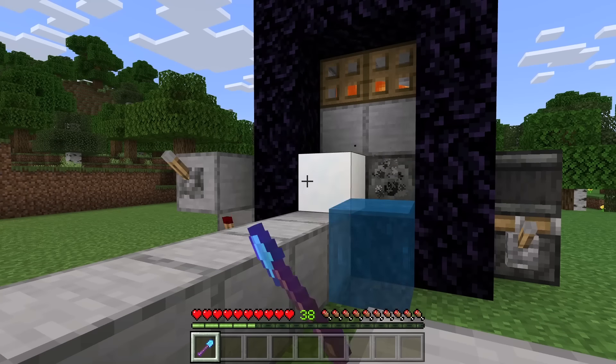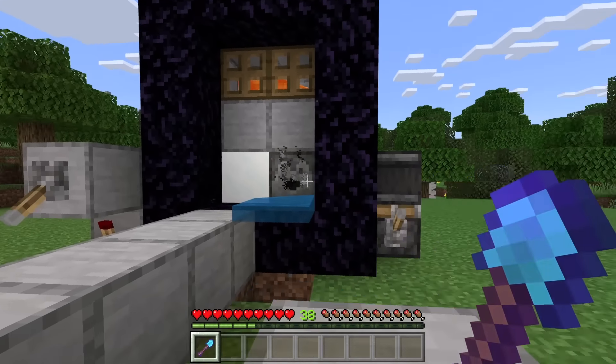Whenever you're done using this farm, all you need to do is flick this lever down, then flick this lever down as well. To collect the nether portal blocks, just open this chest — they will all be in here. By the way, if you want the nether portal to be deactivated whenever you're not using the farm, you can flick this lever up, then flick it back down. If the nether portal is still on, try flicking it up and down again.